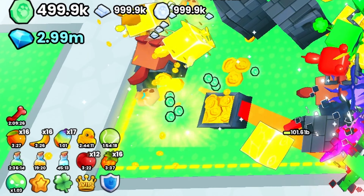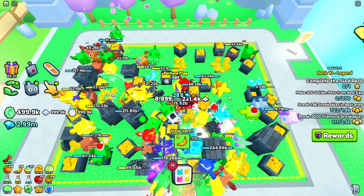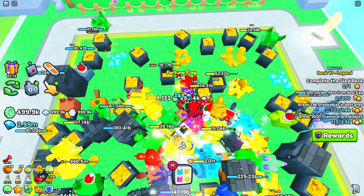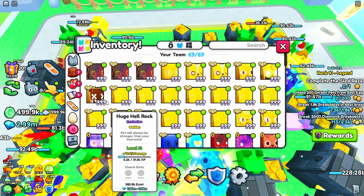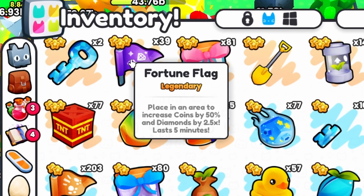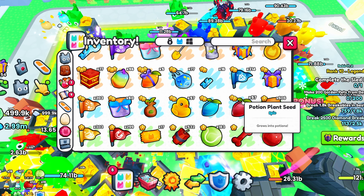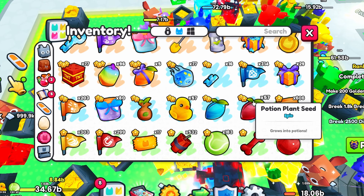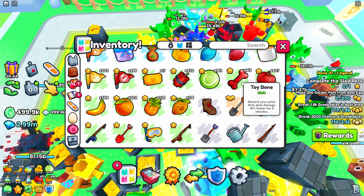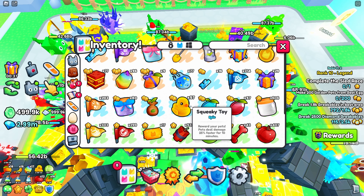You can see in the bottom left all of the boosts I currently have active — I pretty much have almost every boost in the game activated right now. I'm not sure how much it impacts it; I haven't compared with and without. So I would use it. And also the fortune flag — it got buffed in the latest update, so now it gives a 2.5x diamond multi rather than a 2x multi. If you're farming this glitch overnight, it will be a little more expensive than just farming the VIP mine, because I'm using squeaky toys, all kinds of fruits, toy bones, toy balls — everything I can in my inventory to make this as effective as possible.